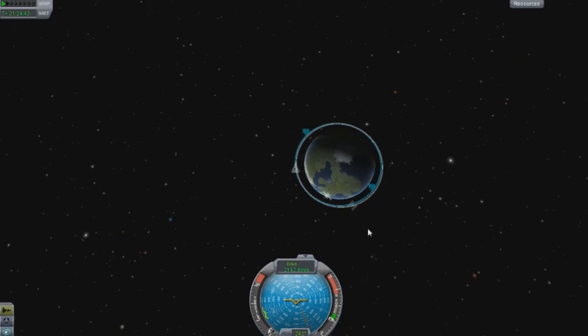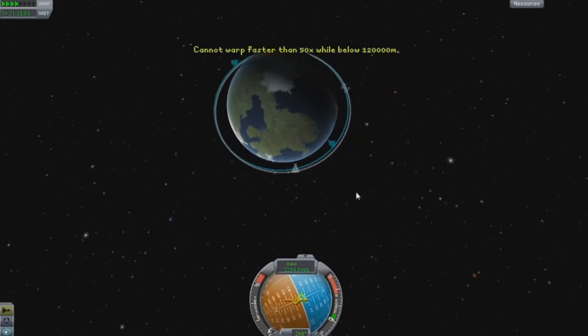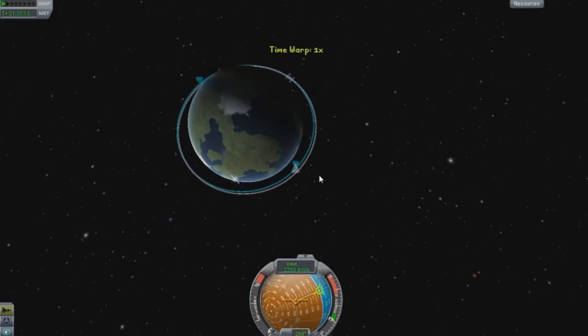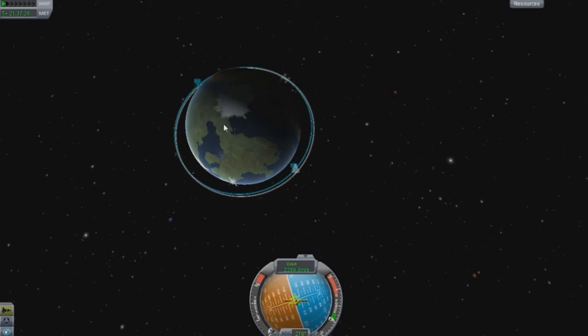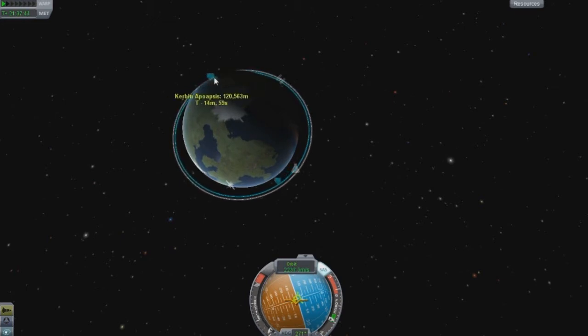Let's say we wanted to go all the way down to periapsis — I'll just speed it up, I'm not gonna wait 25 minutes. So we get down there and we want to reduce the orbit to bring it down a little more, because it's just too high, or say you want a perfect orbit. You would turn on your SAS, align to retrograde, and turn on your engine.